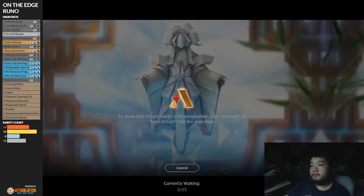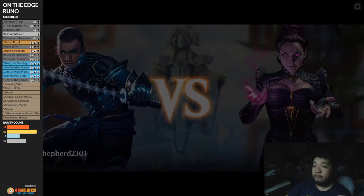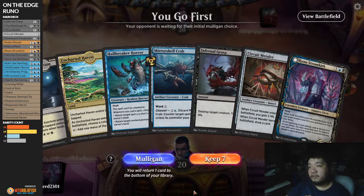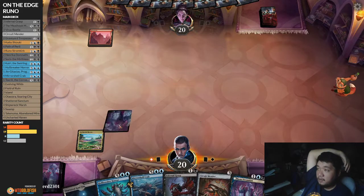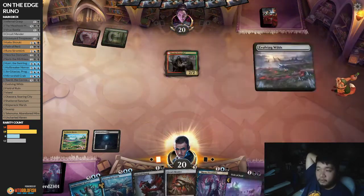That's pretty much our main plan against aggro. Aggro seems to be very popular on the Edge, which makes sense. We have the Stormkirk, we can bin the Mirror Shell Crab, we have an Infernal Grasp if we need to. But we're going to be one turn delayed. I'm going to risk this hand but I honestly should be mulling it. We'll name this on blue because we have a white-black on standby.